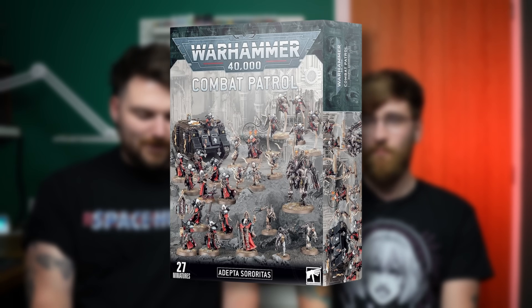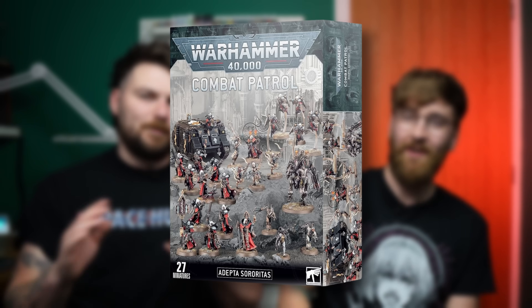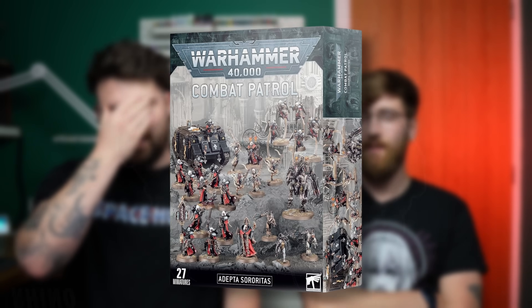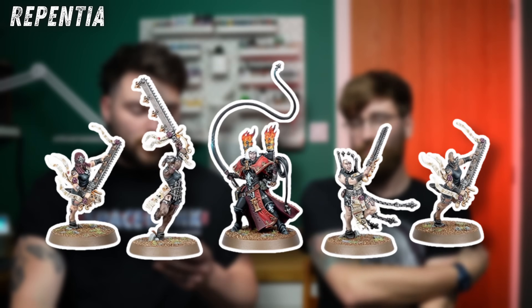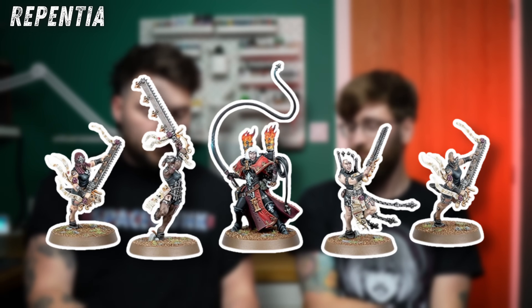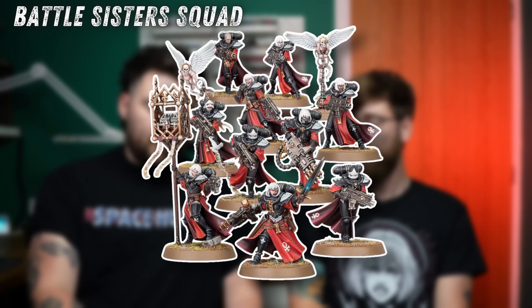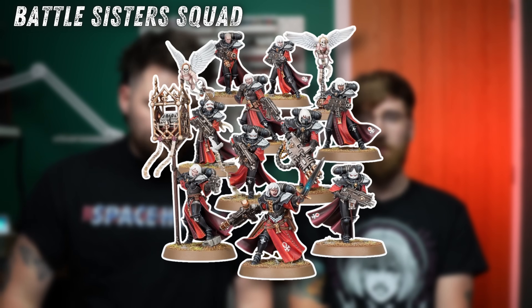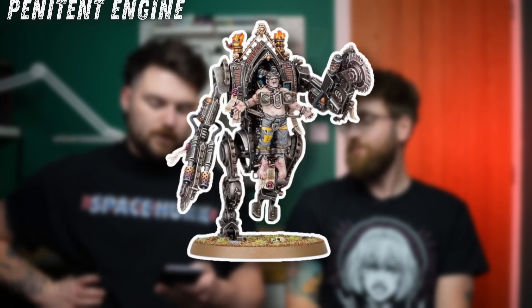Briefly on Sisters of Battle and Genestealer Cults — technically not out yet at time of recording. The old Sisters one was great: it had a Sisters Rhino, Flagellants, a Battlesister Squad, Repentia, Arco-Flagellants, a Penitent Engine, and a Canoness. Super cool, super gothic — you could buy two of these. The new one? The worst Combat Patrol to date. Utter garbage.